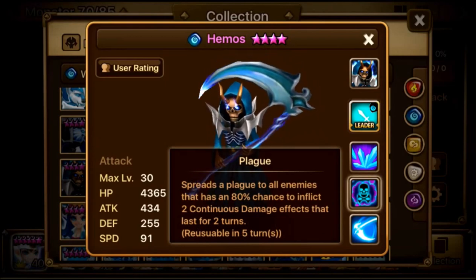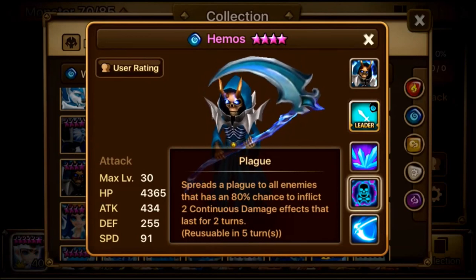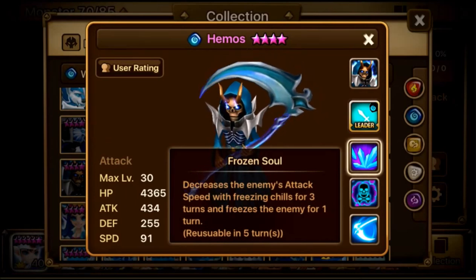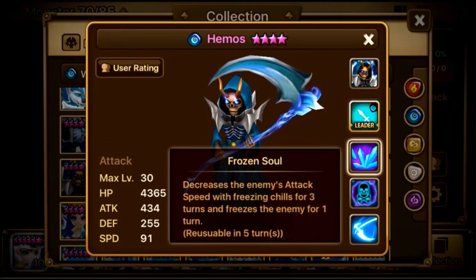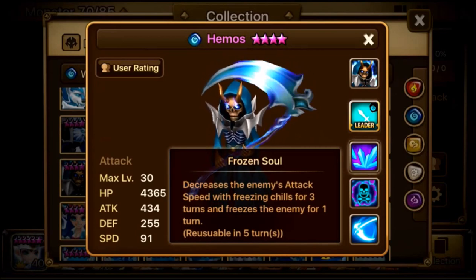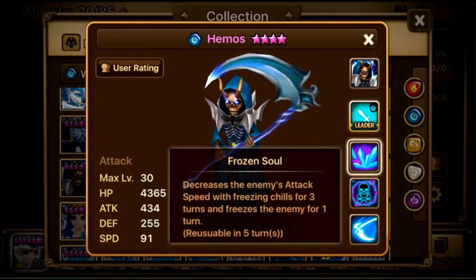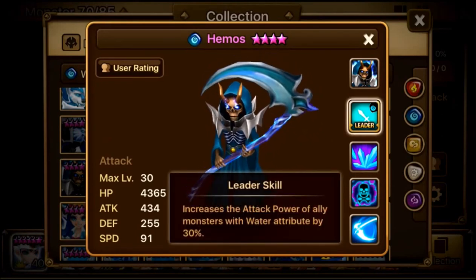You need accuracy — another 20 accuracy — to reliably land the DoTs since it's an 80% chance on an AoE. His third skill, Frozen Soul, decreases enemy attack speed for three turns and freezes the enemy for one turn, assuming the enemy doesn't have high resistance. His leader skill boosts attack power of all water monsters by 30%.